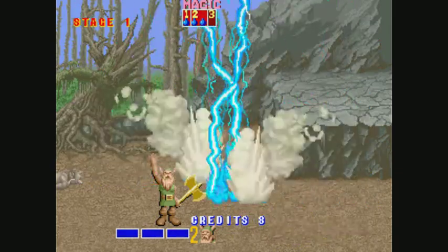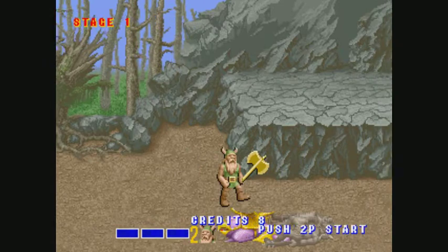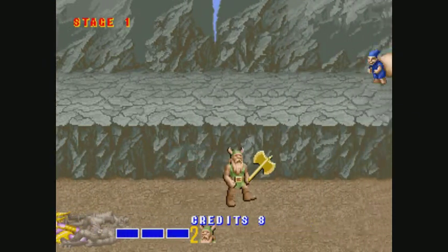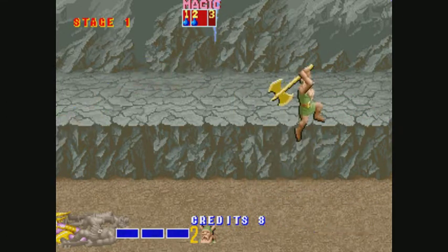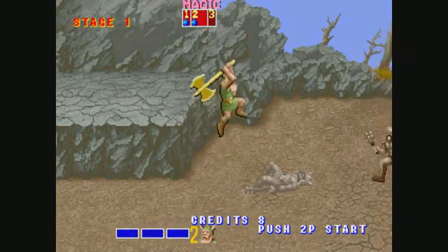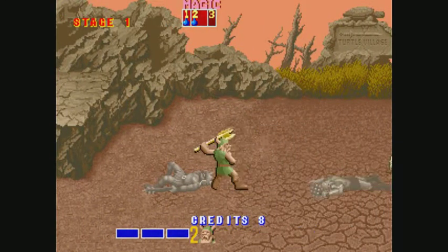There's also the magic button, but it only works if you have some magic potion. And the more potions you have — don't quote me on this — the stronger your magic is. It usually just knocks enemies down and you have to finish them off by hitting them.